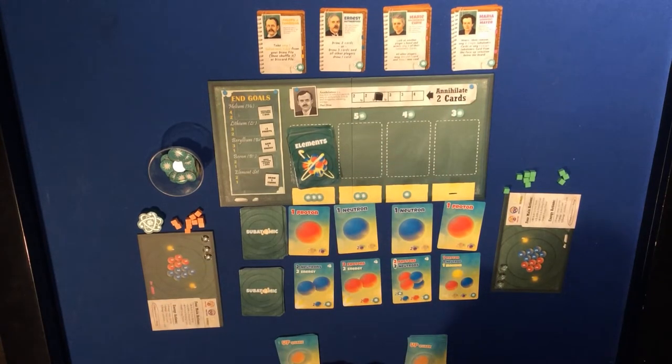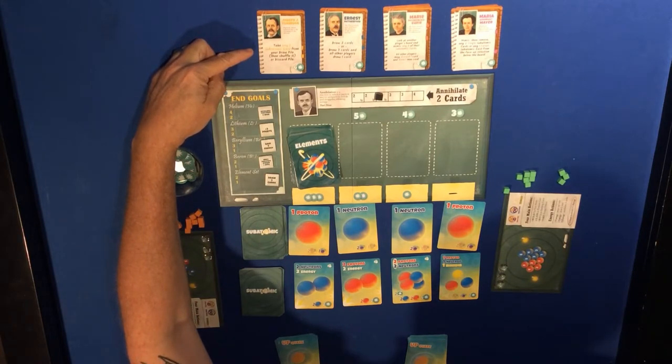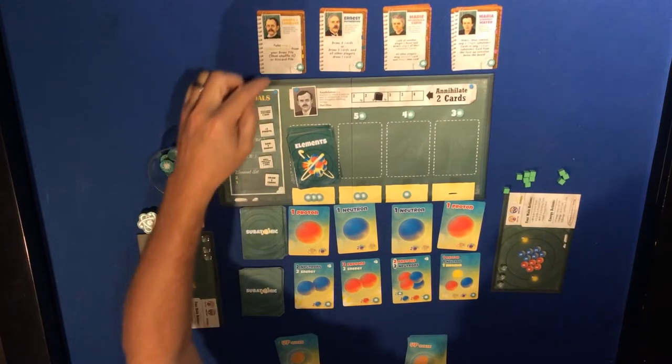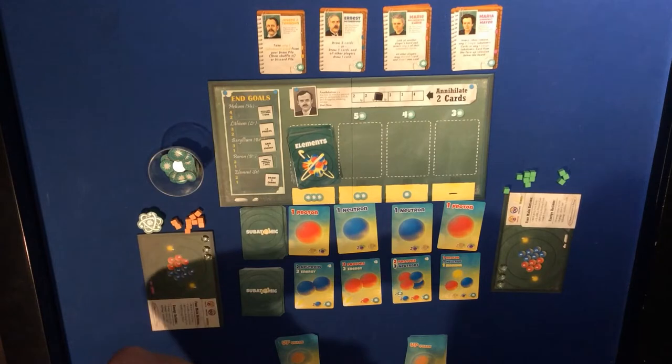Joseph Thompson allows you to take one subatomic card from your draw pile or discard pile, then shuffle it. Ernest Rutherford lets you draw two cards, or draw three cards while all other players get to draw one card.